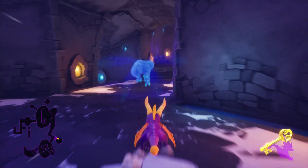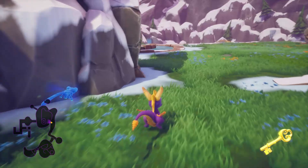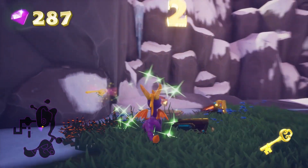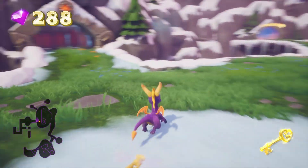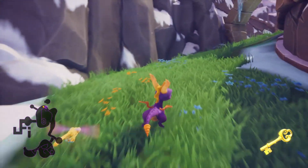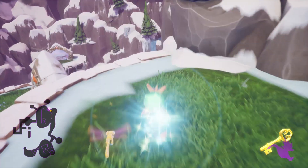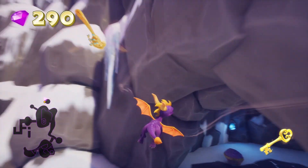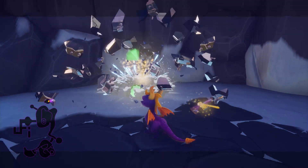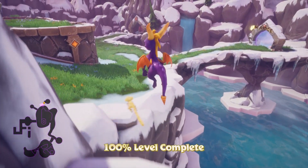There's nothing behind here — I always gotta check behind stuff, make sure we're not gonna miss anything. That's a cave. Come over here — and the key to unlock the chest. Boom boom boom boom, 300 to 300. We have 100 percented the level!